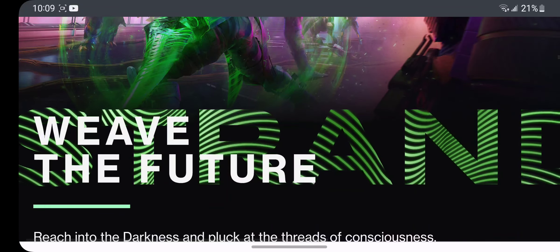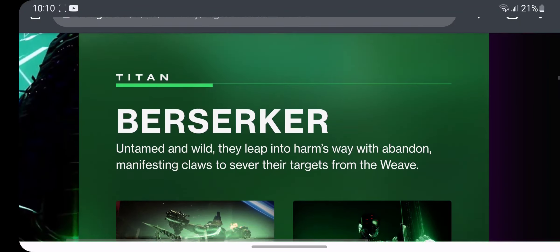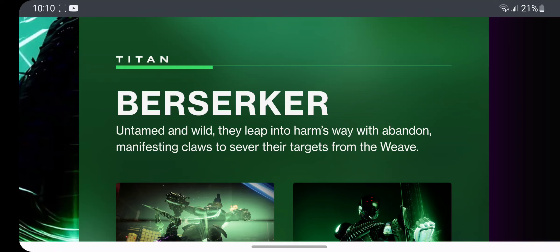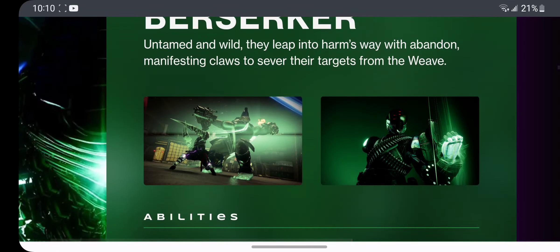So first we got the Titan Berserker. Untamed and wild, they leap into harm's way with abandon, manifesting claws to sever their targets from the weave. So that's what it's going to look like — pretty cool looking.